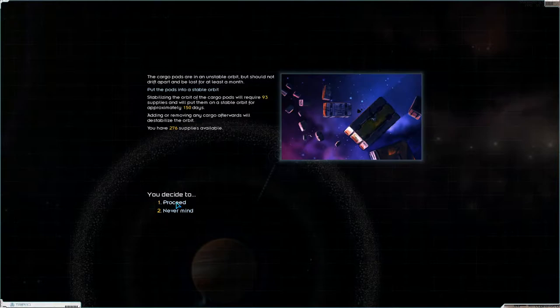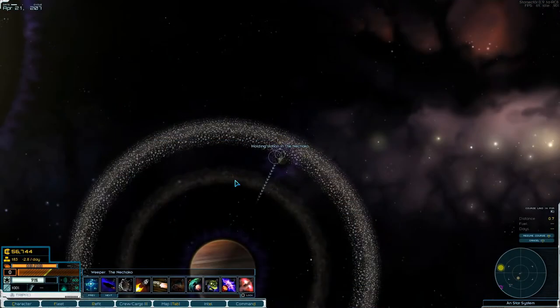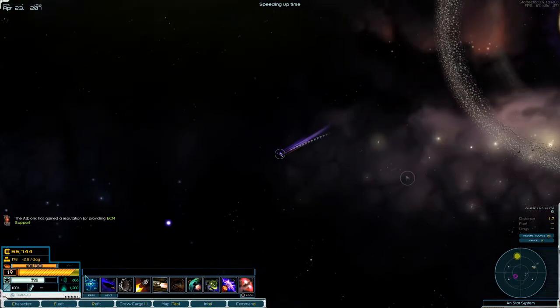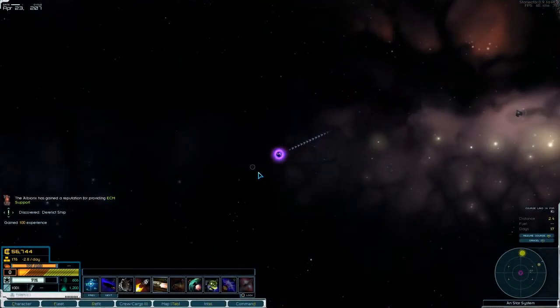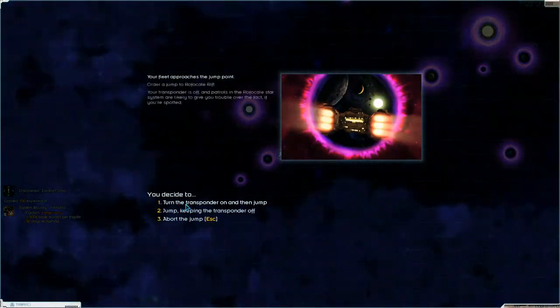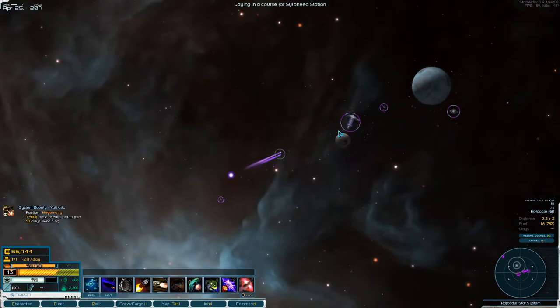We'll put the pods into a stable orbit — 93 supplies. And we will head back to Sulfid Station and sell off what we have. Sulfid Station, here comes some stuff for you.